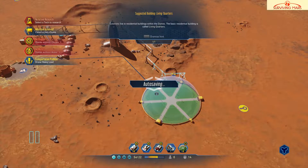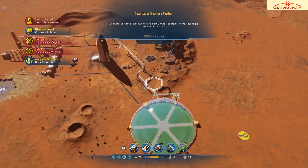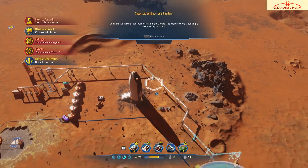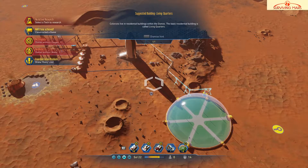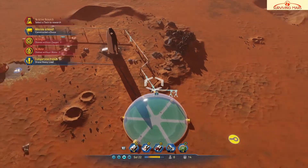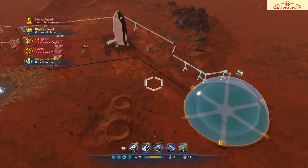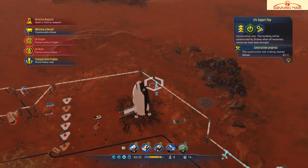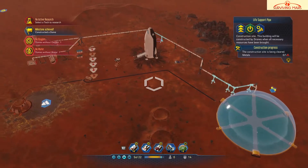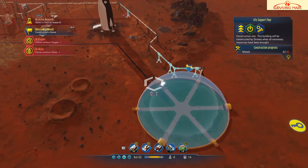Auto saving. It's got a couple more pipes to complete. The game says that residential zones with domes — the zone is called living quarters. Why is that? Because it's not connected yet, and that's what it says. They're usually building this stuff faster — what's taking them so long? Oh, it requires a lot of metal, that's probably why. Let's let them finish that up, and I'll be right back when it's done constructing.